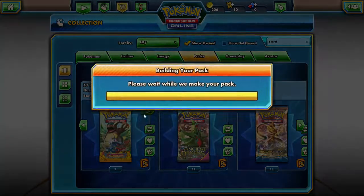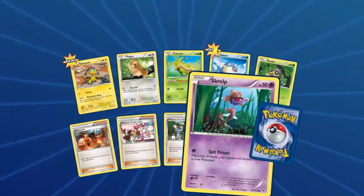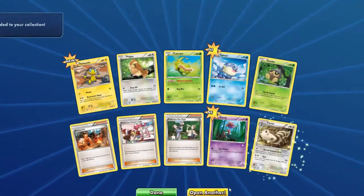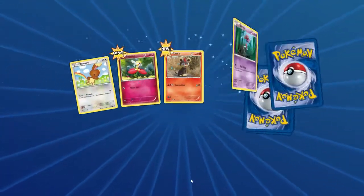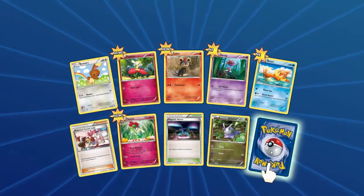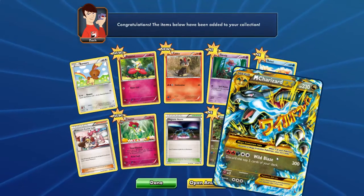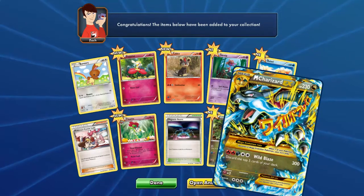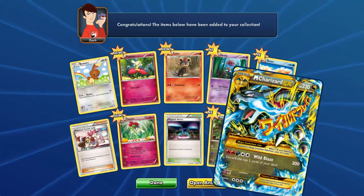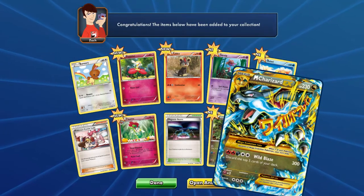Jump ahead to Flash Fire. What do we get? A bunch of Commons and Trainer Cards — that's actually not bad. And a Furret. Litleo. Magnetic Storm. Oh my goodness — that is a Secret Rare Mega Charizard EX! Holy geez, wow. I like this way more than the Mewtwo Full Art, I gotta admit. That's amazing. Secret Rare — 108 out of 106. That's legit right there. Well, it's not legit 'cause it's digital, but... that's legit. A Secret Rare Mega Charizard.